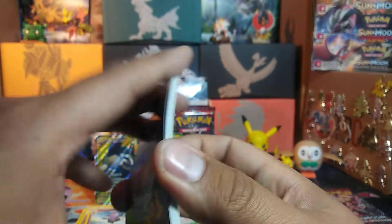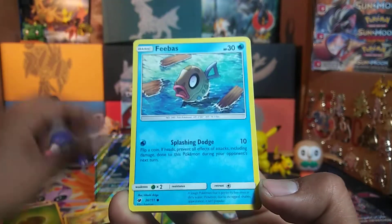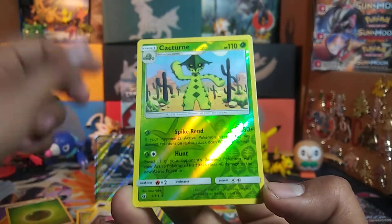Grass Energy. This fourth pack starts with a Remoraid, Aeron, Staryu, Jingle Oh, Phoebus, Kakuna, Dash and Pouch, Psychic Memory, Cacturn Reverse Rare, and a Crawdont.